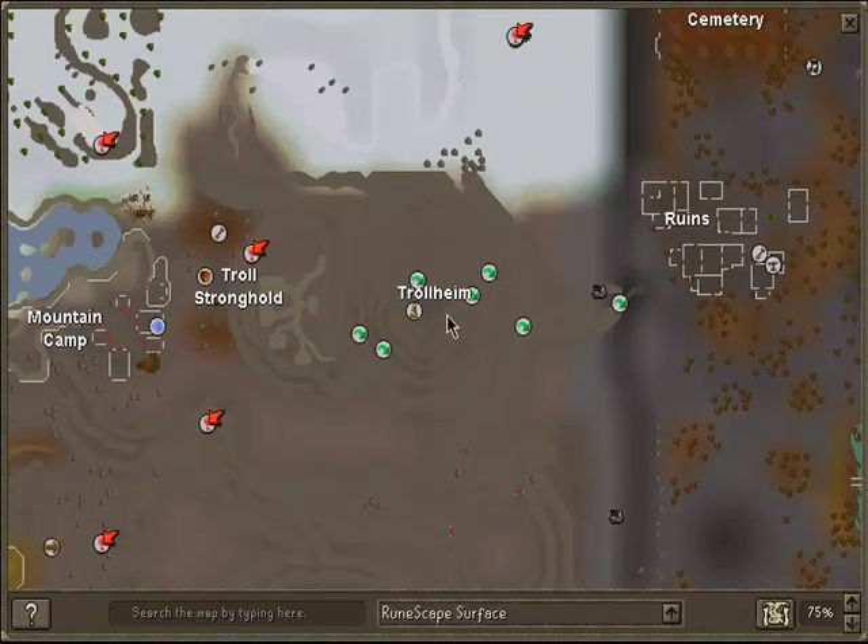Alright, so you're going to want to come from this very top point where you teleport to, walk around, and get all the way down. You'll get to about right here in the path, and you're going to want to pray range protect, because there are these trolls that just throw stuff at you constantly, and that can really eat away at your health.